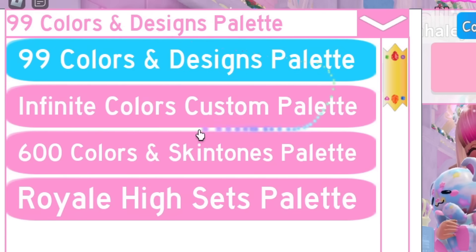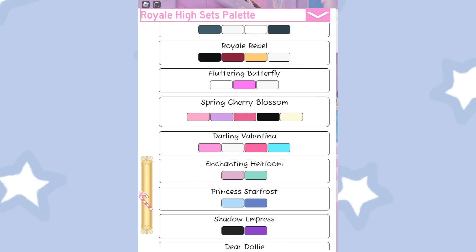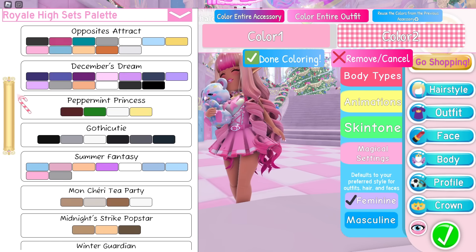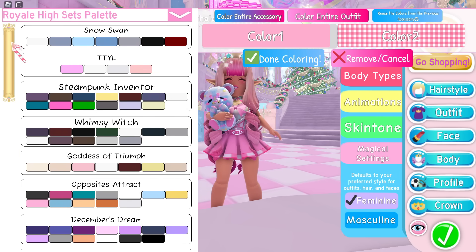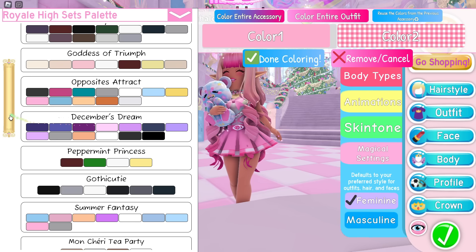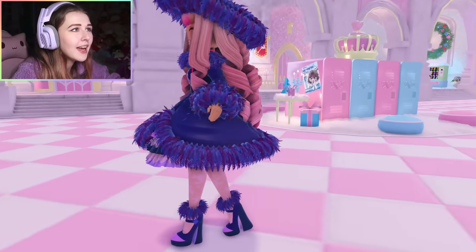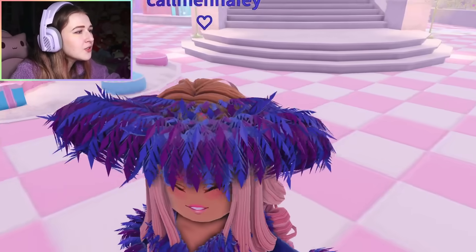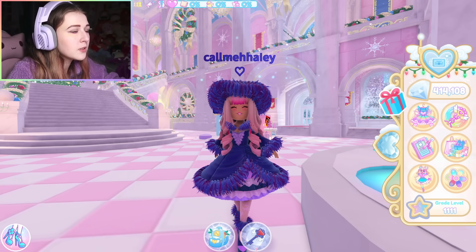Another thing I noticed: if you go to color any item, click the dropdown on the side, and you can see a new color palette called the Royal High Set Palette — it has all the colors for every set in Royal High. You could go through these color palettes and try coloring other sets a different color. I'm going to try putting the December's Dream colors on the Snow Swan set — oh my gosh, look! The dark blue is from the coat and it makes the set vibe so much more differently. Really cool!